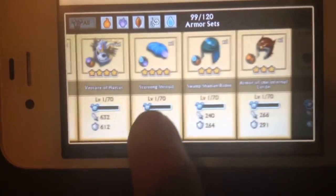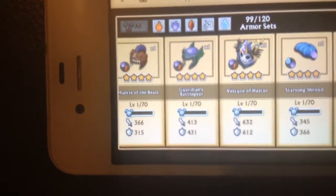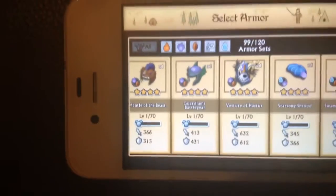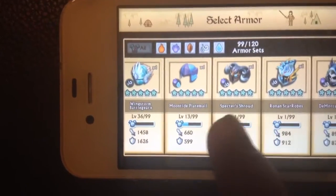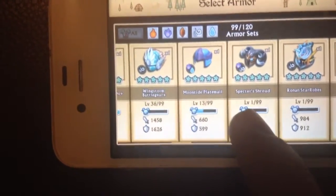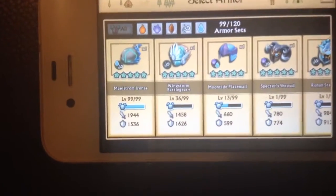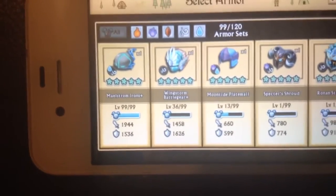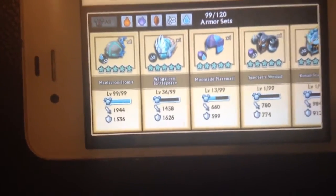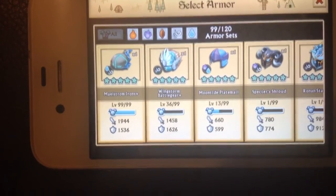There we go guys, that was my attempt, and in my opinion a complete fail. Ronan star robes — probably going to max out eventually but never going to use it. Spectres — already got three maxed, and a Demortisse. And a golden chromatic mantle which I've already got two of. Hope you enjoyed this video, please like and subscribe for more. Might open another 40 of those chests. Thank you for watching, goodbye!